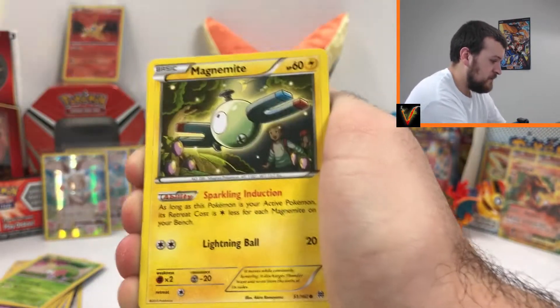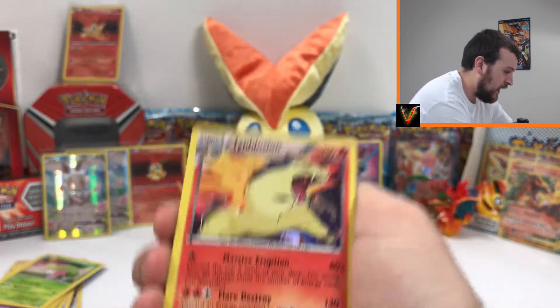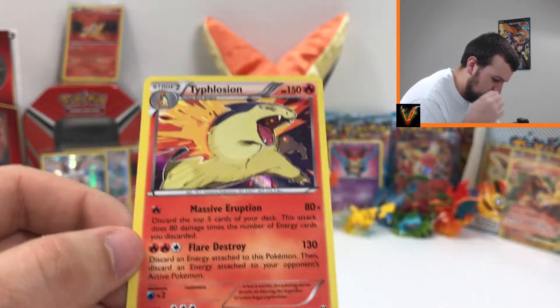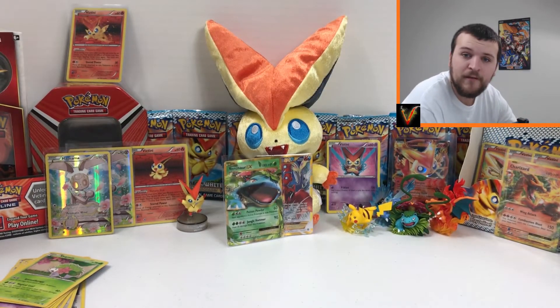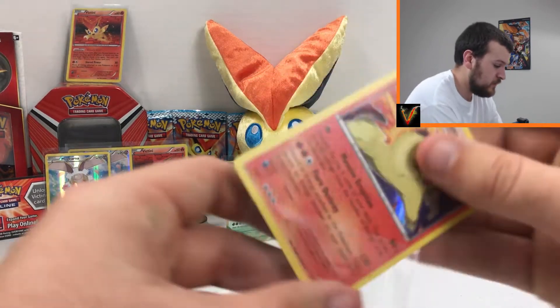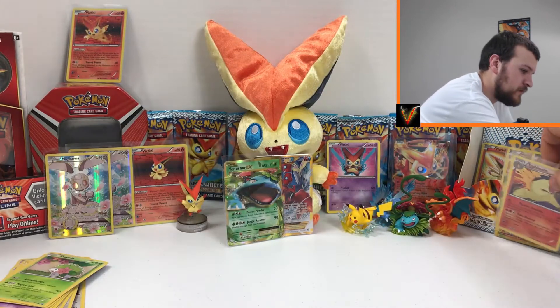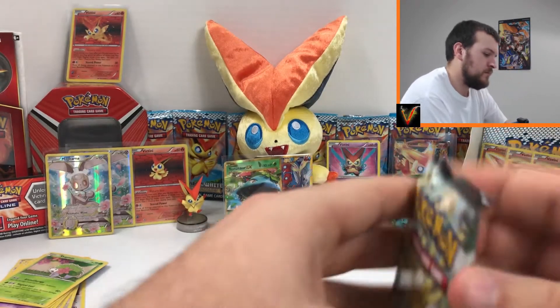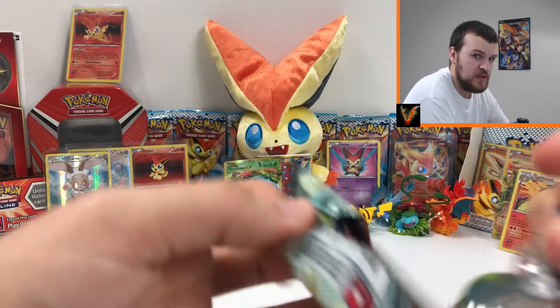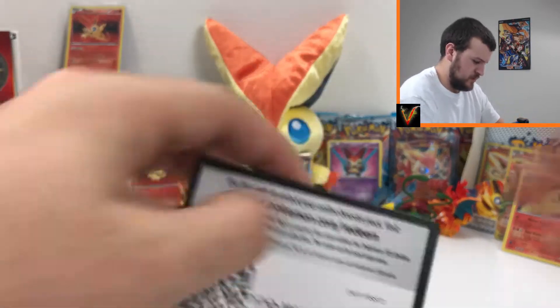Next pack pulls: Chespin, Pikachu, Magnemite, Cubone, Quilladin, Beheyeem, Snivy, reverse Rainbow Energy, and a Typhlosion holo — very awesome! If you don't know, my favorite Gen 2 starter is Cyndaquil, so Typhlosion is very exciting for me. Then we break into Steam Siege — here's a code for you guys.